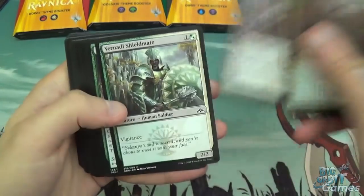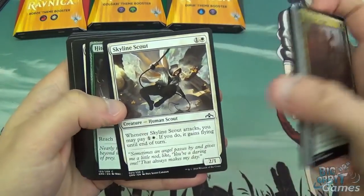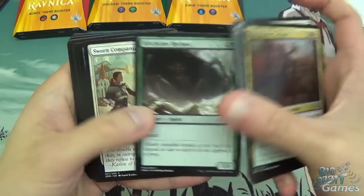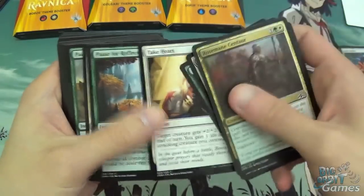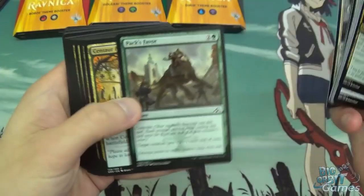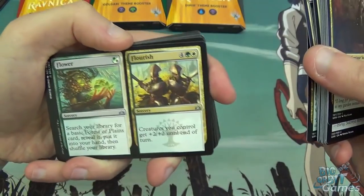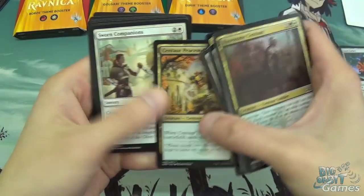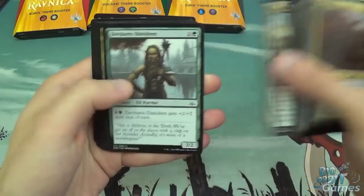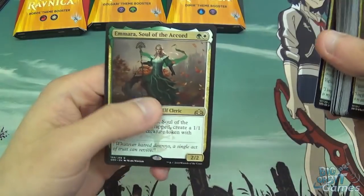Pax Favor, Ironshell Beetle, Paws for Reflection, Ledev Guardian, Venadi Shieldmate, Siege Worm, Hunted Witness, Devkar and Dissident, Skyline Scout, Hitchclaw Recluse, Swarm Companions, Generous Stray, Intrusive Packbeast, Siege Worm, Take Heart, Paws for Reflection again, Luminous Bonds, Pax Favor, Centaur Peacemaker, Rosemane Centaur again. And we've got Flower and Flourish, Joined Shields, Conclave Guildmage, Selesnya Locket, another Peacemaker, Swarm Companions, Ledev Champion, another Dissident, another Joined Shields, Simalakul Woodshaper, Rosemane Centaur, and an Ajani, Soul of the Accord.